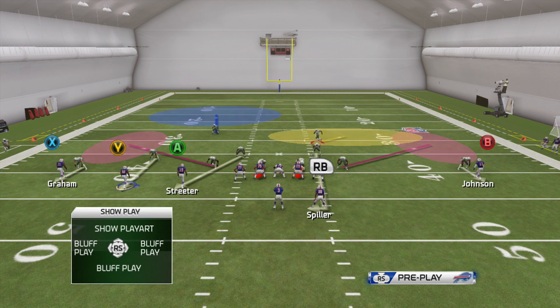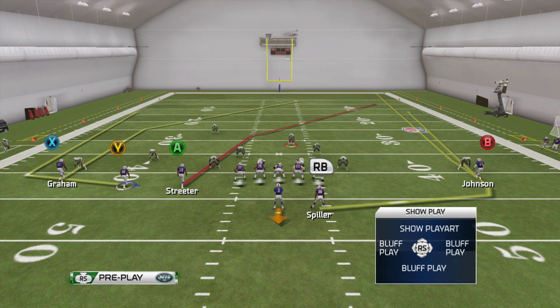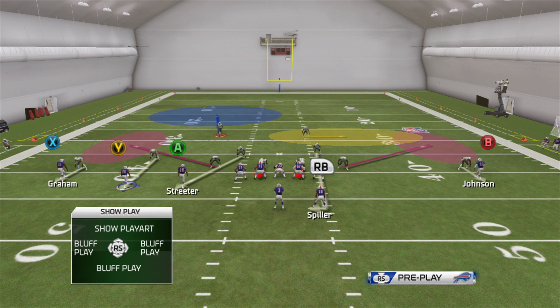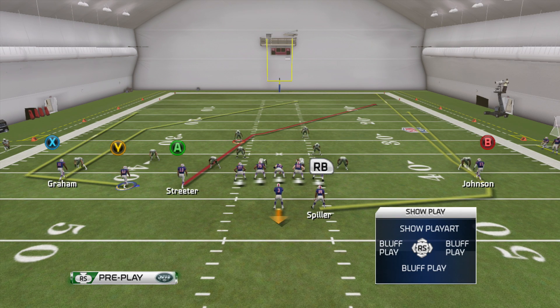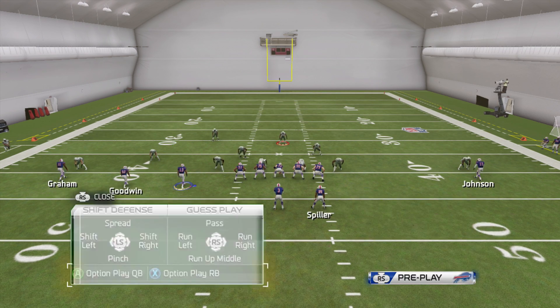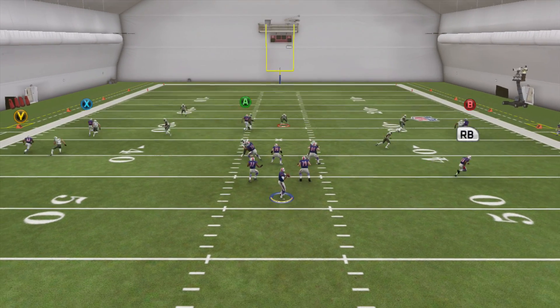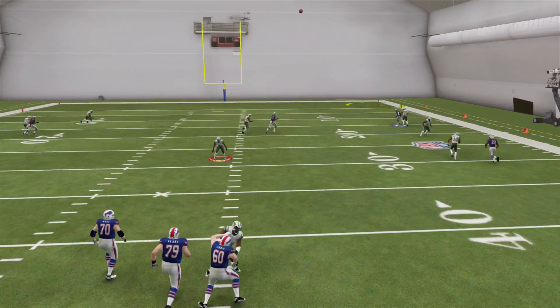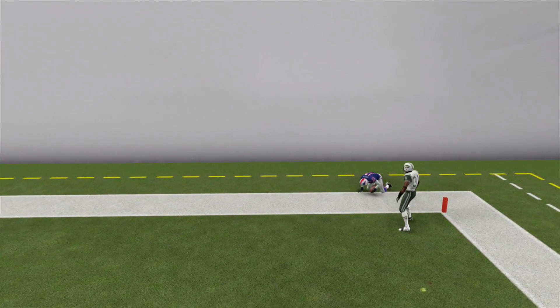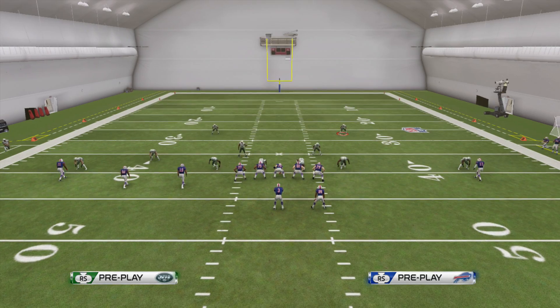Another thing to look for is if they bring down either safety. You can streak the right receiver if they're bringing down the right safety and bomb it for six. Or if they're bringing down this safety, the wheel acts the same way — he's unbumpable, he's going to be getting released very quickly and you can hit that. Say you see them bringing down their safety: just sit, wait for that bomb, lob it, and you're going to beat them for six, or just a huge gain in general.